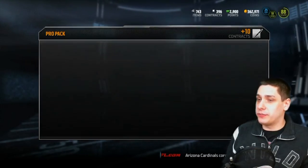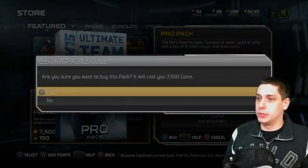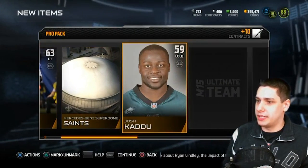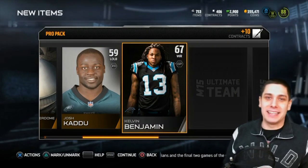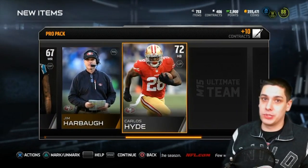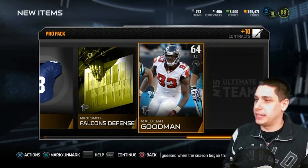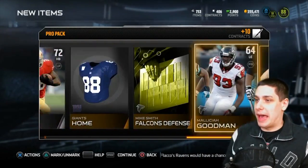Alright, we'll do those for our first pack. We've got two more pro packs then we're going to the all-pro packs. Josh Trapman, Saint Stadium, Josh — Cadu? How do you pronounce that? Kelvin Benjamin — he looks like such a badass in that picture but that card is just such trash. Harbaugh, who probably won't be coaching the 49ers in a couple of weeks. Come on, let's get an elite. John Carlson — garbage. Alright, this is definitely a wasted pack.